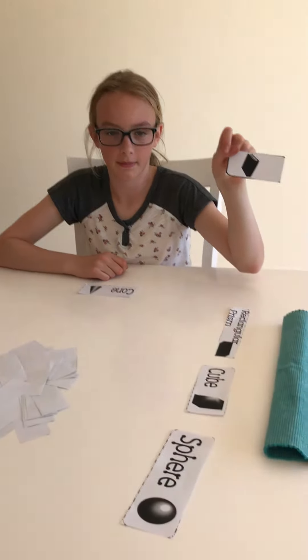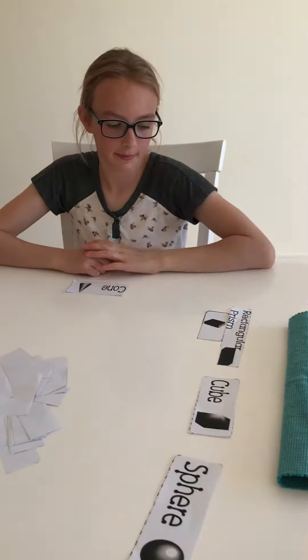How about you Stella? Your turn. A rectangular prism. So she's going to put that under that — there you go. Rectangular prism.